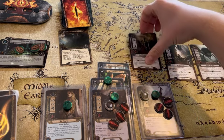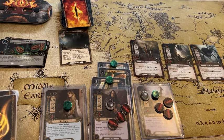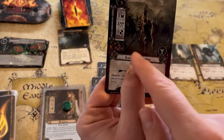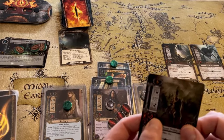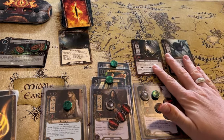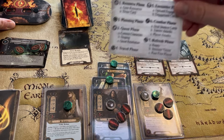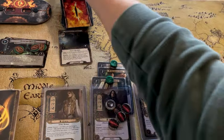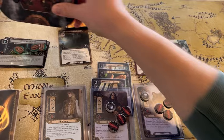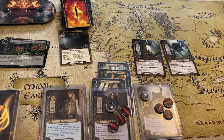These characters are all exhausted, but I'm going to exhaust Unexpected Courage to ready Aragorn and use him to take out the East Bite Patrol. The East Bite Patrol has one defense, two hit points, and Aragorn has three attack — we can discard him. Then in the refresh phase we ready all our players and attachments, and raise our threat by one more to 35. If playing multiplayer, you would pass the first player token.